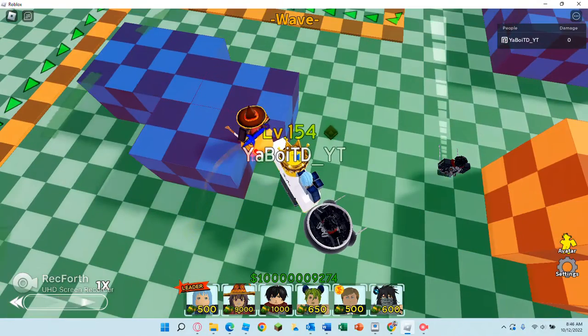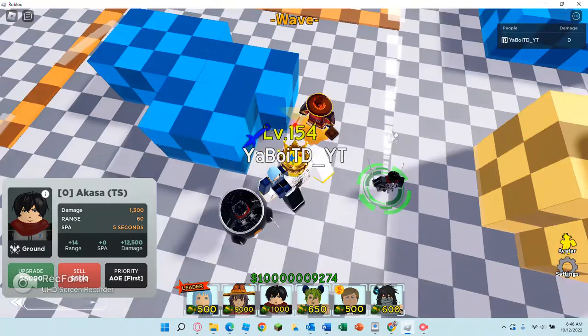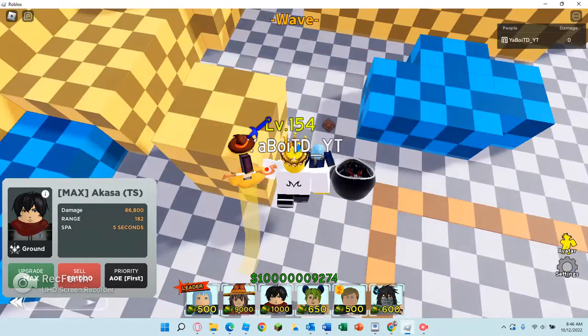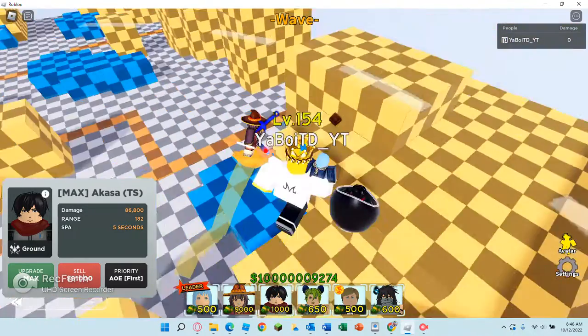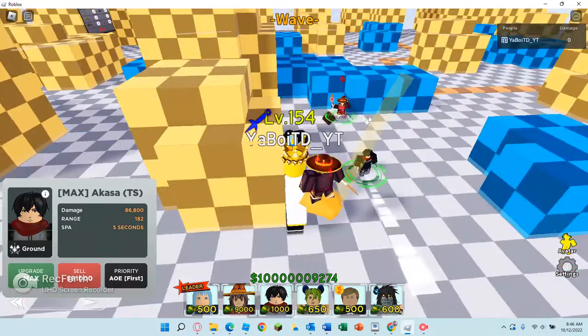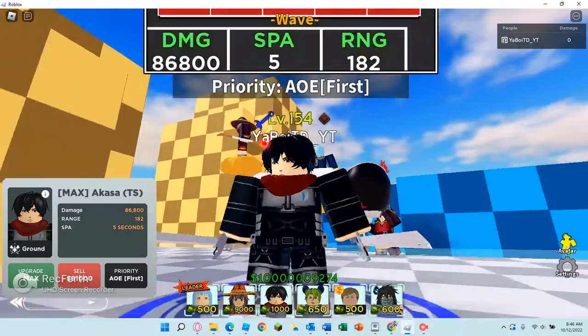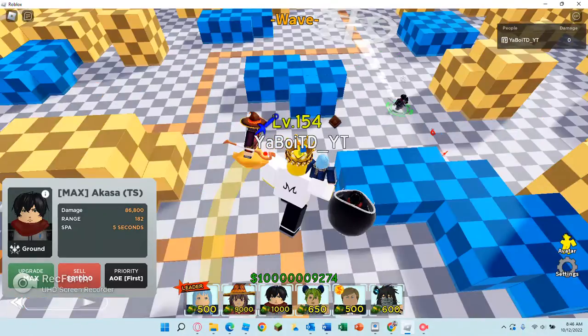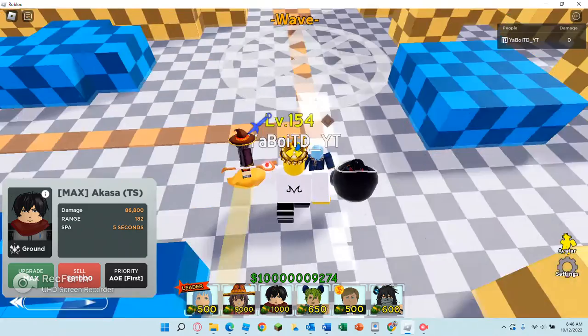Next up we have Akusa time skip. This unit is literally Levi — it's almost the exact same stats, just copy and pasted. It's extremely overpowered and arguably easier to get than Levi because Levi requires a lot of fodder units. So this is basically Levi but easier to get.